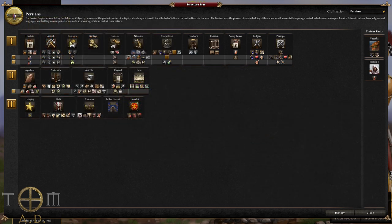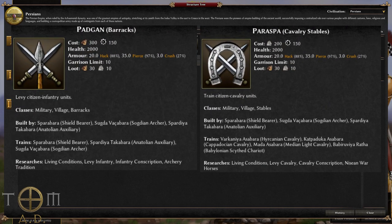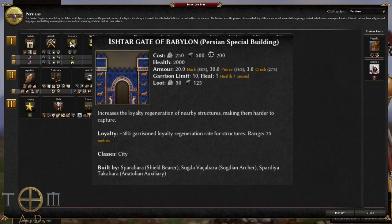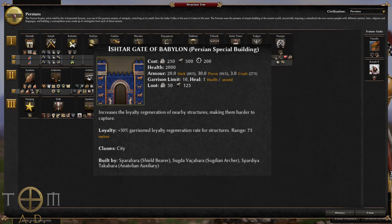The same principle applies to the separate barracks and cavalry stable. This leads you to being able to produce both types of unit early on, as both buildings cost only one resource — wood for barracks and stone for stables. You're able to build both right from the start, allowing for a quick increase in army size. The only other building of note is the Gate of Ishtar, which gives extra loyalty to buildings within 75 metres, meaning your opponent will probably need to destroy rather than capture any close by buildings.